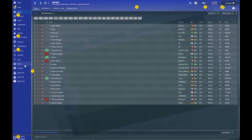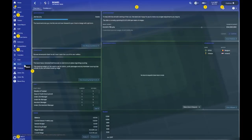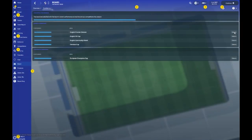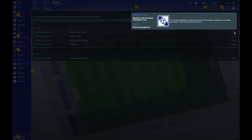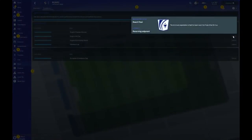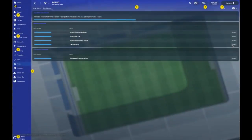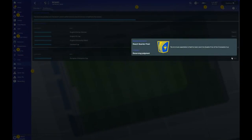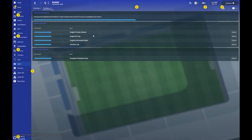Let's have a quick sneak peek at the board expectations. Competition performance: Premier League — qualify for the Champions League, that's the minimum they want. FA Cup — they want you in the final. Community Shield and Carabao Cup — not bothered. As for the Champions League, they want you to go to the quarterfinals. Big asks, tall orders — but can it be done? We shall see.